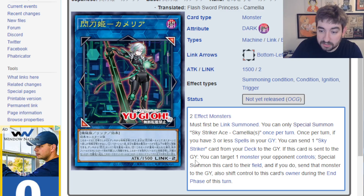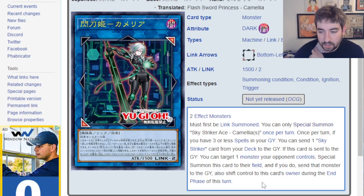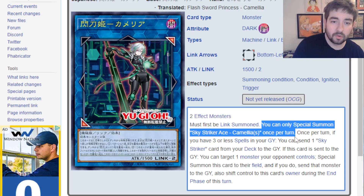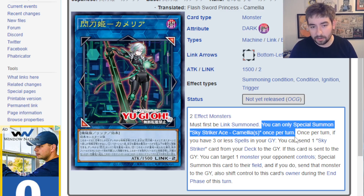It has a secondary effect that says if this card is sent to the graveyard, you can target a monster your opponent controls, special summon this card to their field, and if you do, send their monster to the graveyard and also shift control to this card's owner during the end phase. It's a cool effect, but because it can only be special summoned once per turn, you can't use this effect the turn you special summon it. You also can't send this directly from the extra deck to grave because it would have never been correctly summoned. There are a couple of ways to leave it on field and send it on the opponent's turn, or if you can get it equipped in the spell and trap zone — there are some cool cards that could allow you to do that — link off the card it's equipped to, and then it gets sent to grave and triggers from there.